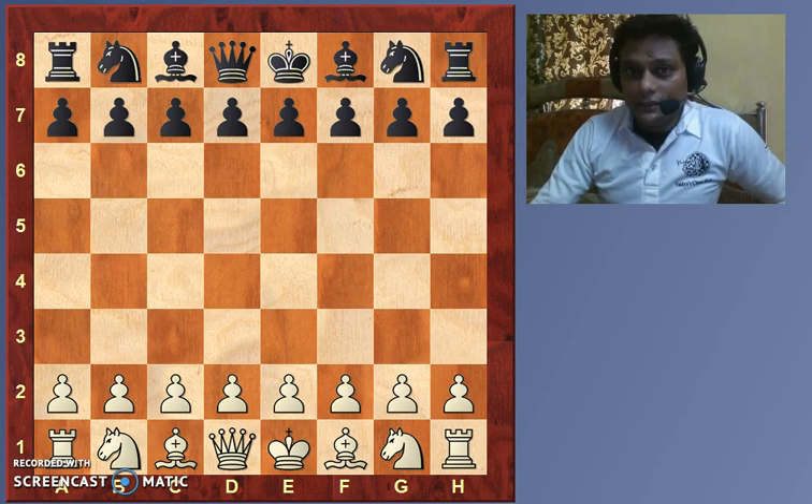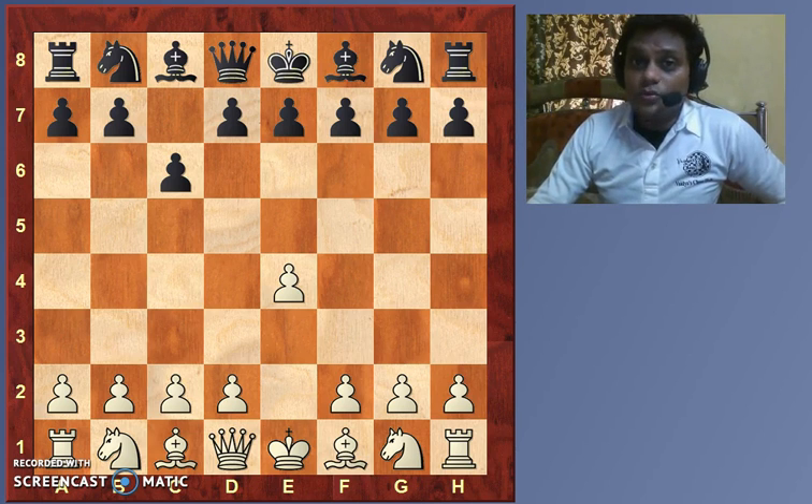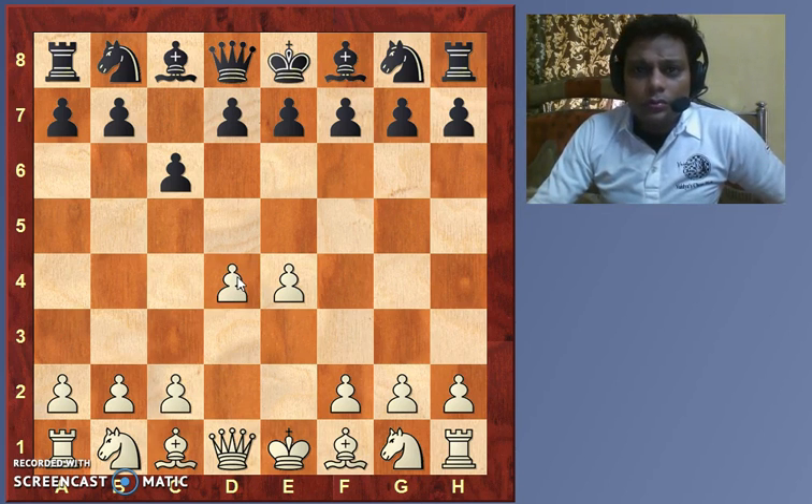The game begins 1.e4 and black plays the Caro-Kann Defense. Any beginner or amateur watching this who's new to chess — this particular order of moves is called the Caro-Kann. White plays 1.e4 and black plays 1...c6. This is the Caro-Kann Defense.